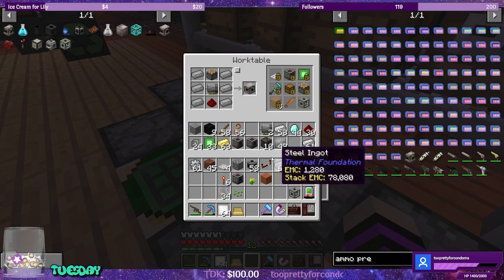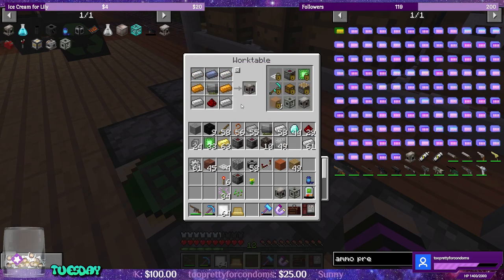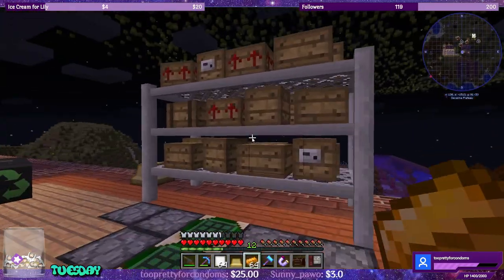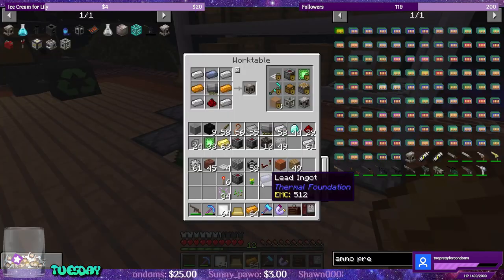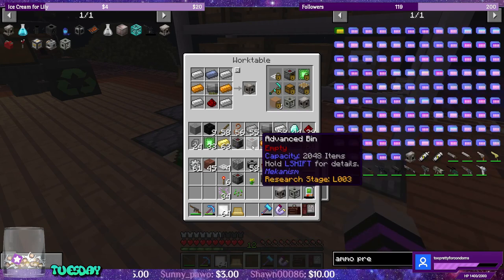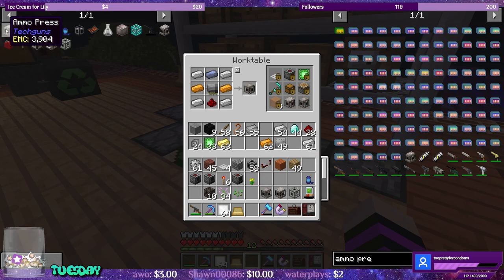Metal press — we have a piston, an engine, redstone, and steel — that's our metal press. I also want to make the ammo press, so we need lead and copper. Hopefully I have some lead made — yeah, lucky. What am I missing? Probably the copper. Ammo press — so these are the three machines I want to make.